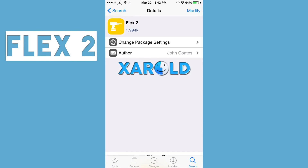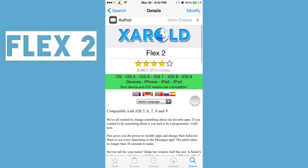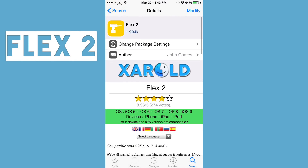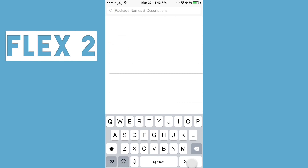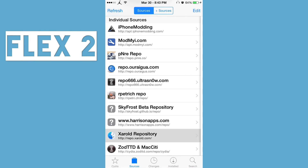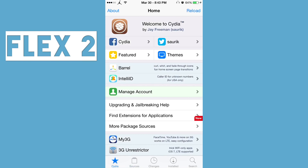What you guys are going to want to search for is Flex 2. I downloaded the one from the xHerald repository and it is compatible with iOS 9 or iOS 7. You guys just want to download Flex 2 from the xHerald repository — I'll put that in the description below. The repo is repo.xherald.com.